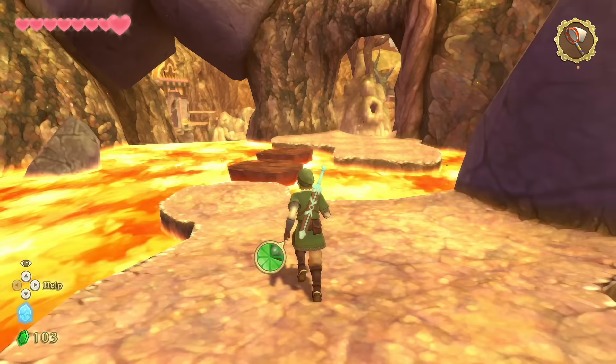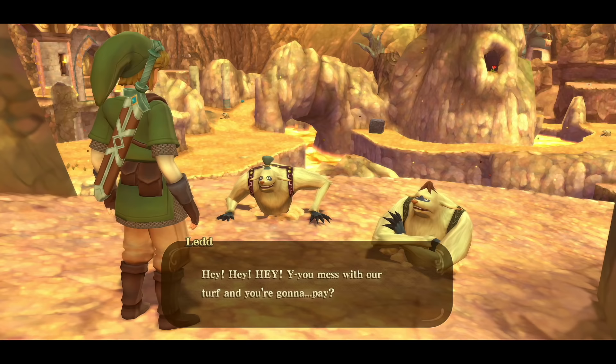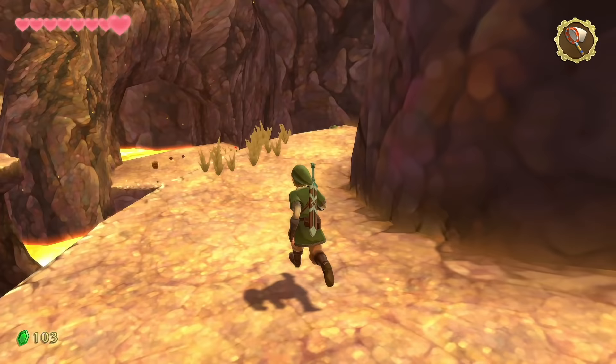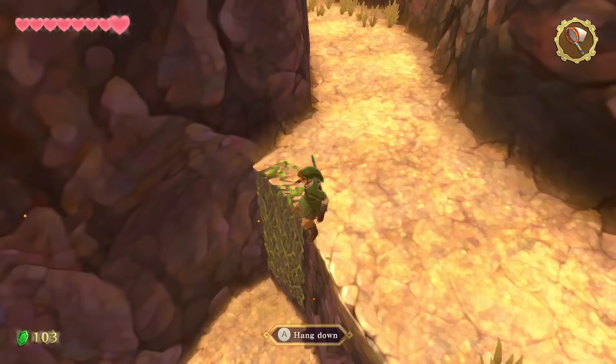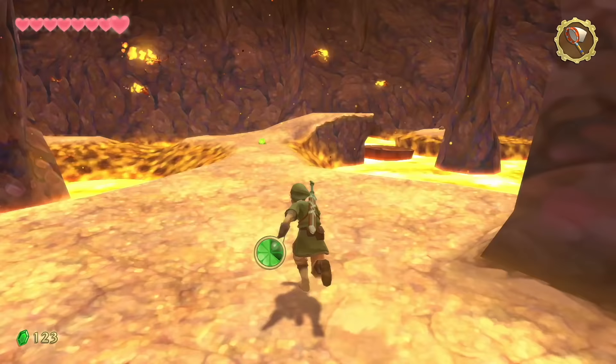Head back to the main pathway and over two rocks. A little down the road you'll see a goddess cube in the background — easy to forget. You'll run into Ledd and Kobali, who dislike the bokoblins and love digging. Hop down by the vines on the side to find a red rupee. Back on the main path, watch out for fire keese and welcome to the giant lava area.